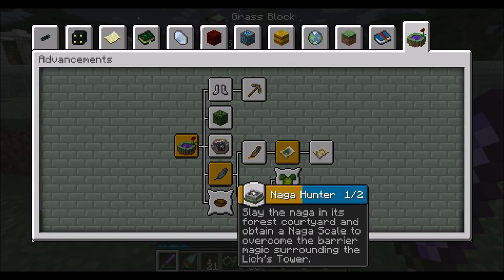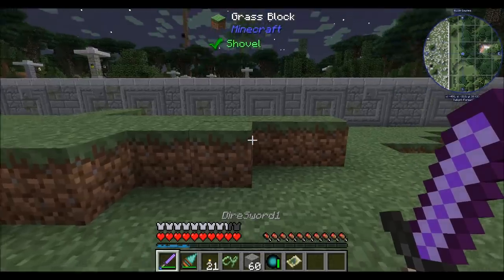I guess the next thing is Naga Hunter — slay the Naga in its forest courtyard and obtain the Naga scale to overcome the barrier magic surrounding the Lich's tower. Cool, so we have to go do that.